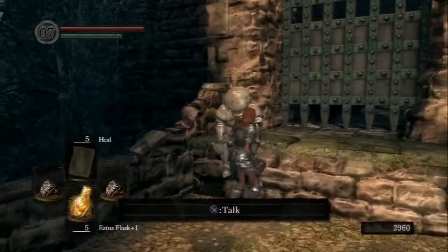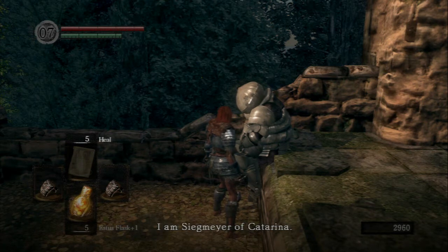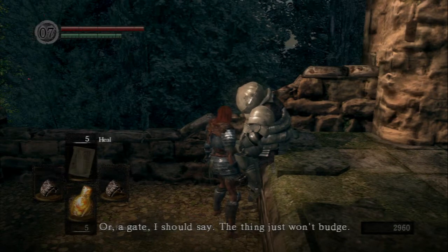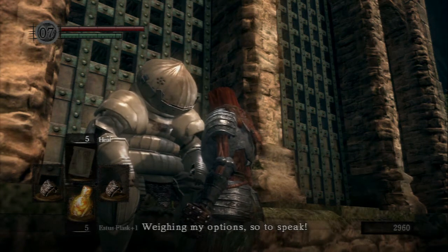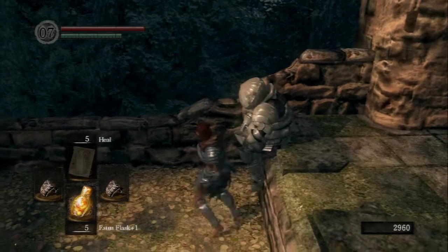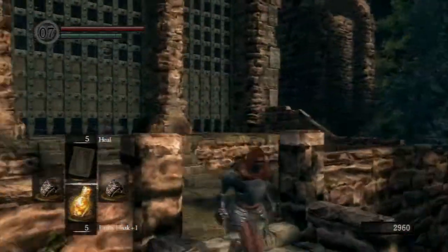He's asleep. If you keep talking to him he'll wake up. He says: 'Forgive me, I was absorbed in thought. I am Siegmeyer of Katarina. Quite honestly, I've run flat up against a wall — or a gate, I should say. The thing just won't budge no matter how long I wait. And oh, have I waited. So here I sit, in quite a pickle, weighing my options, so to speak.' Still closed. Apart from talking to Siegmeyer there's nothing you can actually do over this way until much later.